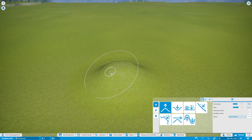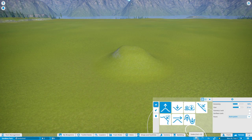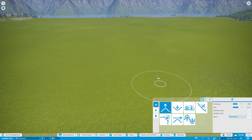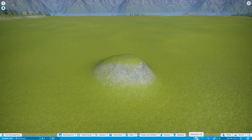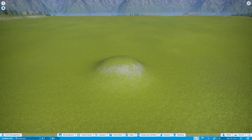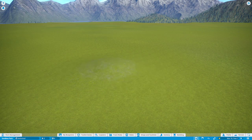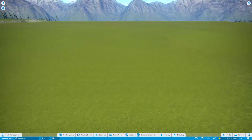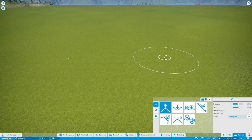One very important thing when landscaping: do not undo too fast. Let's say I do something and I want to undo — you can use Ctrl+Z — but you want to undo and wait until the undo is complete before you undo again. This is very important because one of the few ways the game can crash is undoing too fast. Make sure you undo one step at a time.